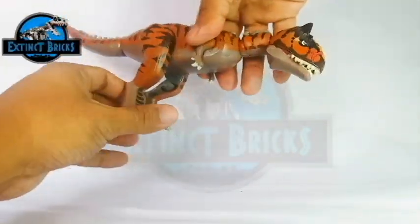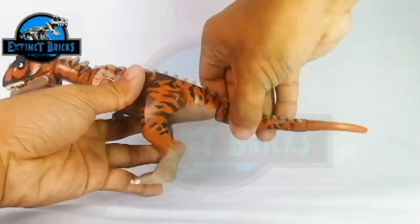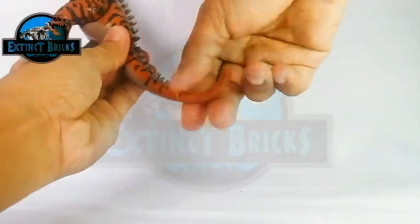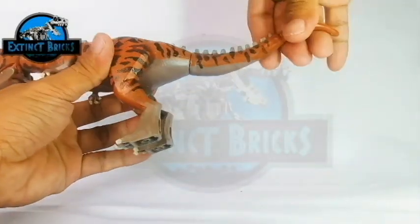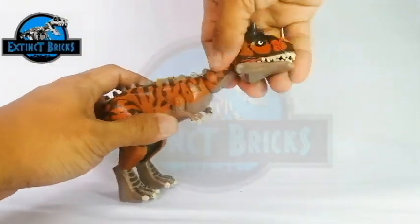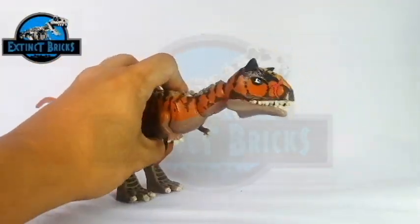It can also move its arms and legs. The articulation of the tail is pretty much the same as my other medium-sized carnivores. The stripe pattern on this Carnotaurus is very similar to that of a tiger, so I'm really liking it. It also has a 2x2 baseplate on its back. And that's about it for the closer look.